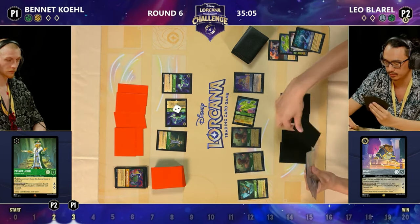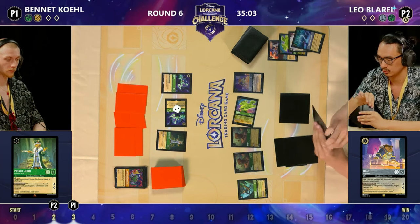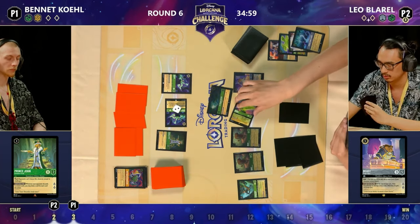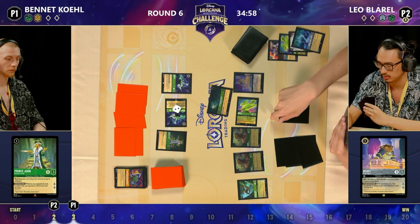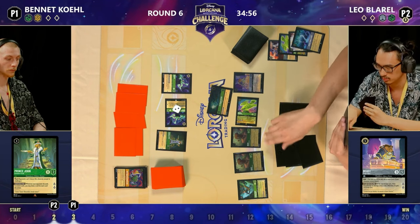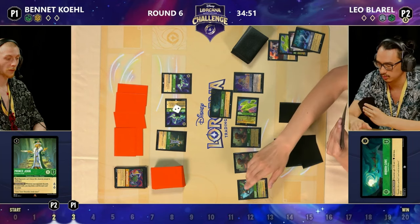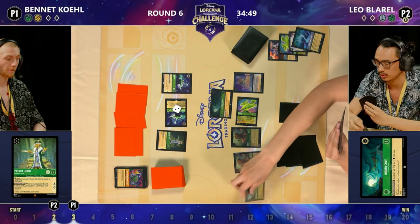It's going to be a Flynn Rider for four — that is a Floodborne. Nothing to discard for poor Bennett, but it does put a clock on this game. That Flynn Rider, while Bennett doesn't have any cards in hand, is questing for four, which can just close the game in a couple of turns. The pressure is on Bennett to try and find a way to equalize this board.